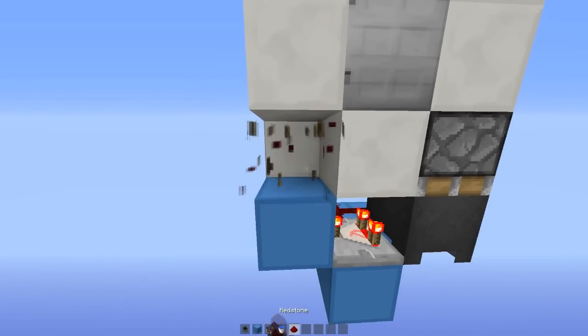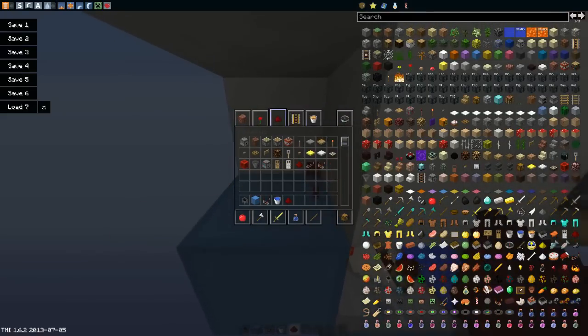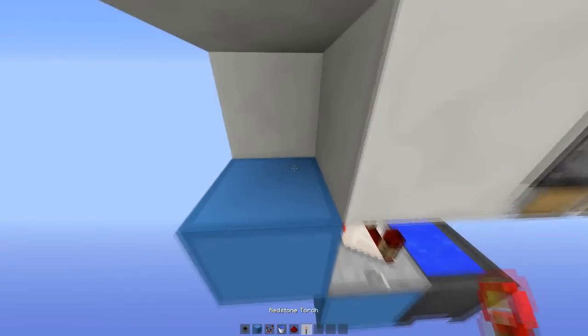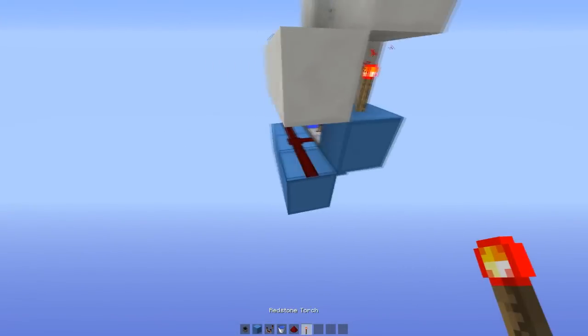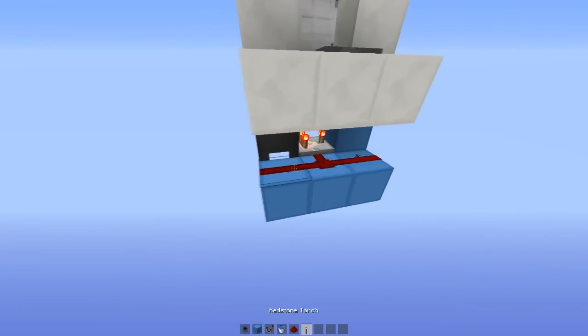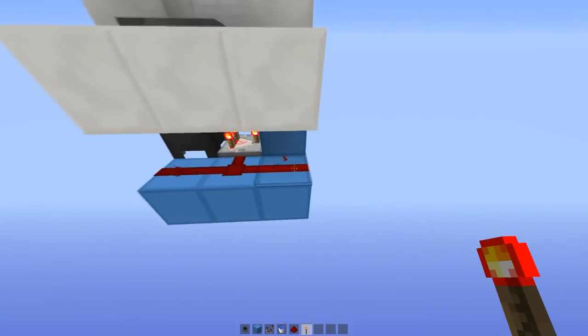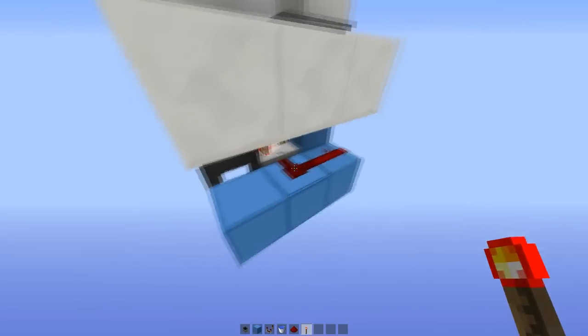That goes into a block with a torch. If you have it with dust it will spit the block down and we don't want that, so make sure you have a torch there. Then we just have a line of redstone coming across like that, reset the piston, and that will start the clock going. You need to have the redstone going all the way across because it won't update the piston if it's only that long.